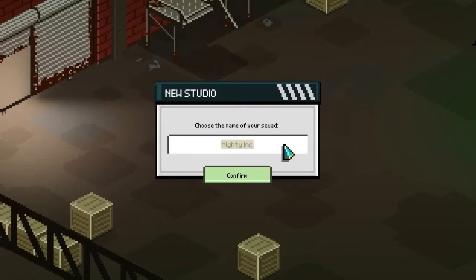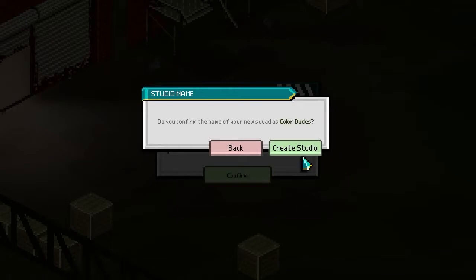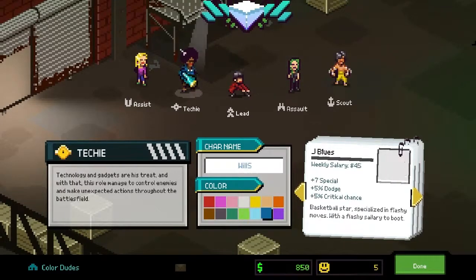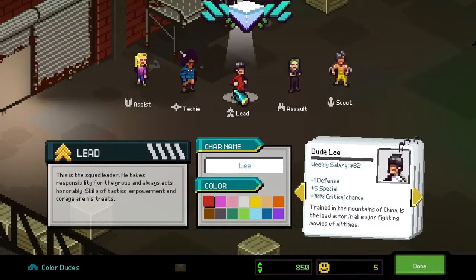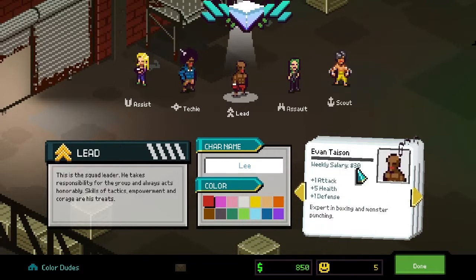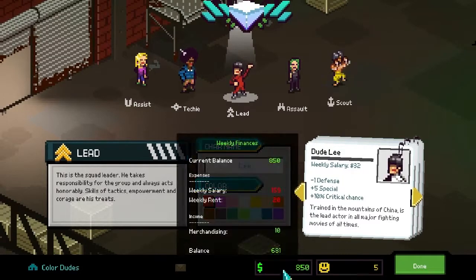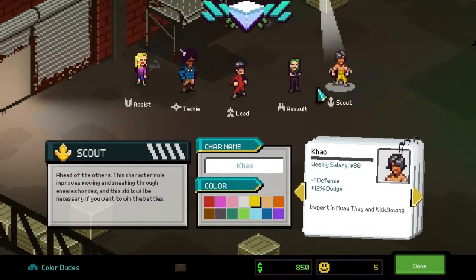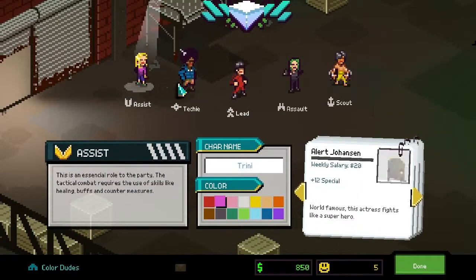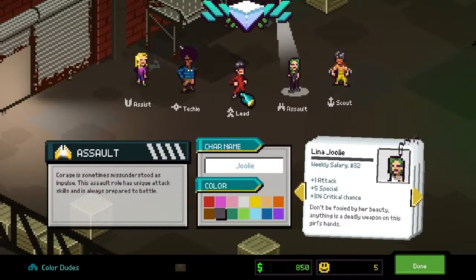The first thing you want to do is name your studio, which is also the name of your squad. So I'll go with 'Colored Dudes,' because why not? Here we have the actor selection screen where you can see all the roles, which work like classes in the game, and the actors associated with each role. You can customize their colors. One of the first things you'll notice is that the actors have an actual salary, which plays into the budget you have in the game.